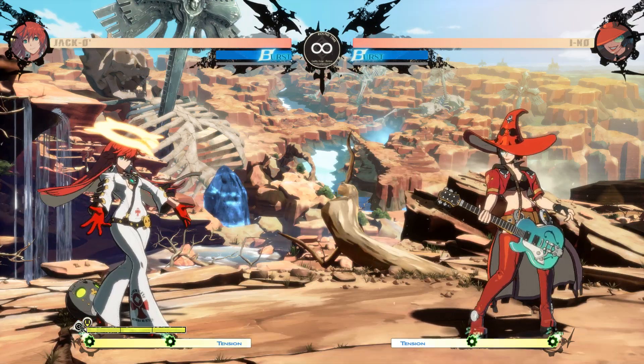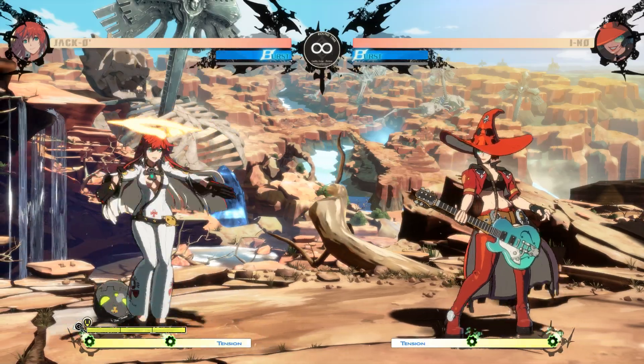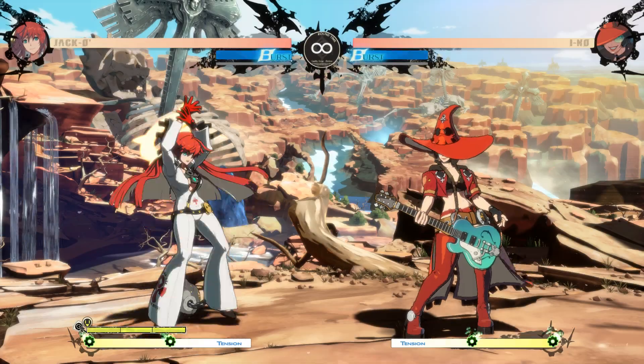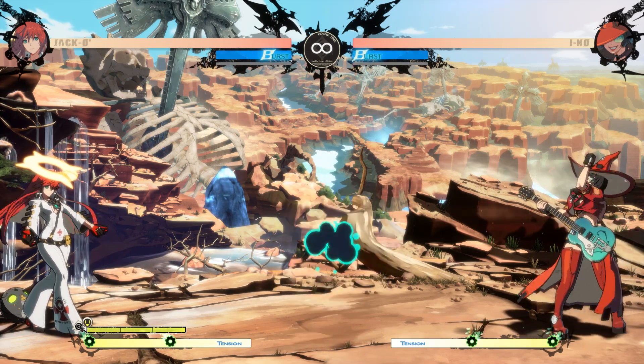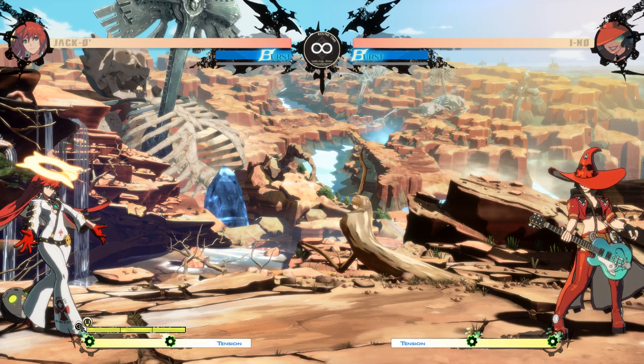I forgot to mention another ranged option that you have: your jumping 2D. Jump, throw your minion down, do the slash, and then do the 2D afterwards. That covers a lot of space, so that can be very helpful to keep her away. I just wanted to mention that because I didn't bring it up when I was talking about the range options earlier.